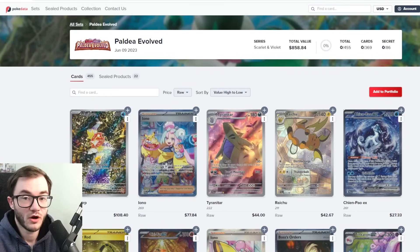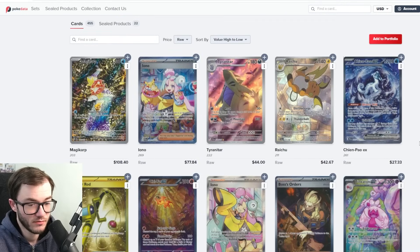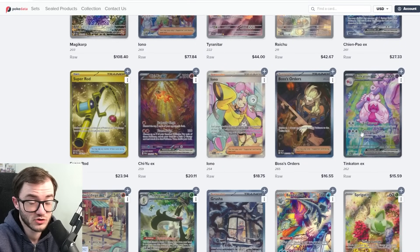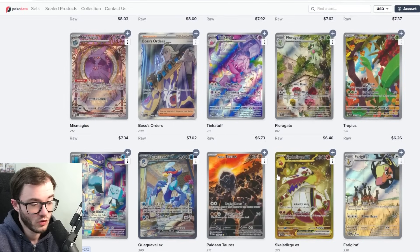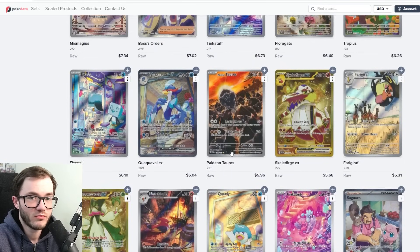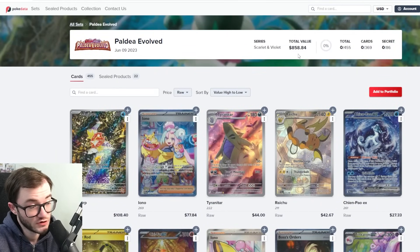Coming in at number 10 is Paldea Evolved at $858. It's doing pretty well with the Greninja carrying it at over $100. You've got the Iono at $77, Tyranitar at $44, and other cards like Wyrdeer at $42 holding strong. A bunch of cards are slowly going up in value and are definitely worth cracking a pack for. The price of a pack is around $3, and most of these cards are worth more than that. I expect this set to go up over time.